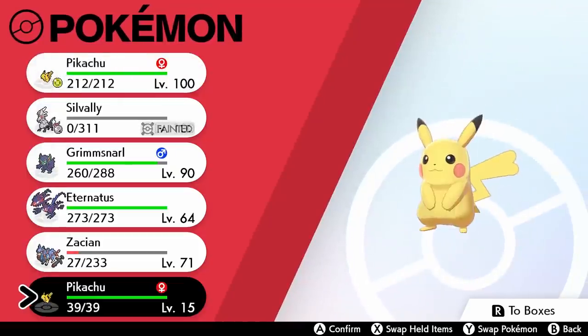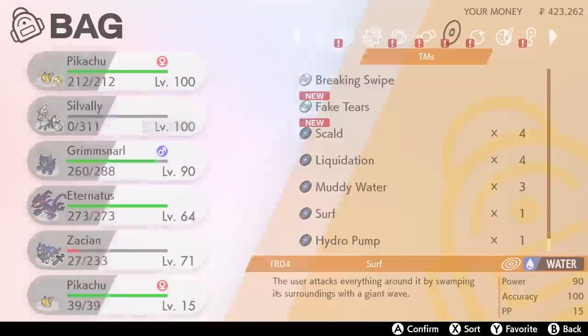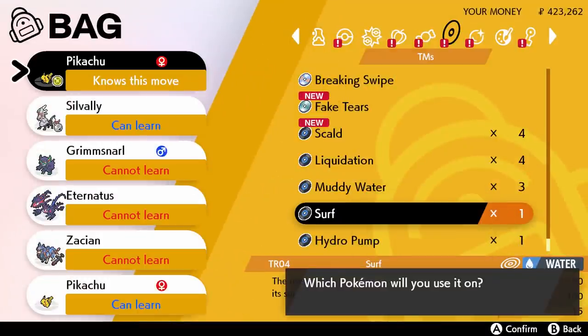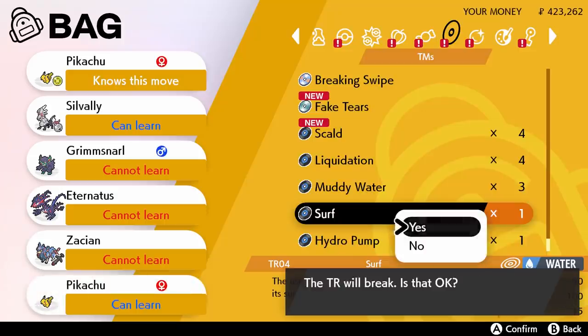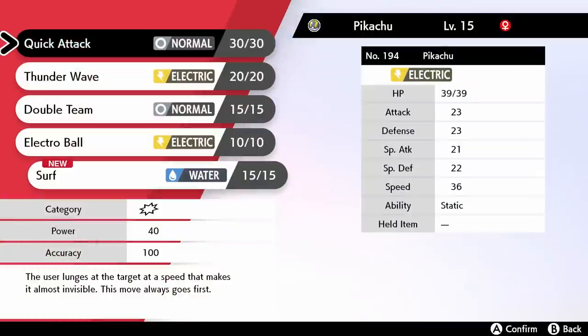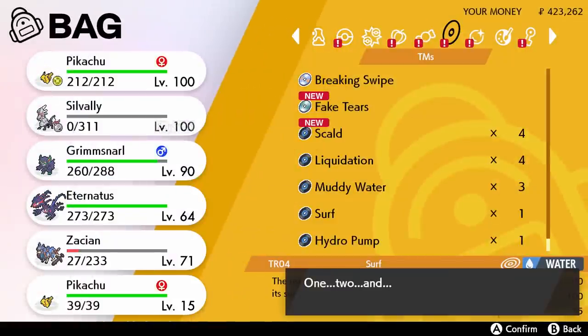Here we just caught our Pikachu on Route 4, and now all we have to do — this is really really simple — is go ahead and teach it the TR for Surf. You'll see it says it can learn Surf, which is kinda different. Surf was a TM and HM in other games, but Pikachu could never learn it that way. In Sword and Shield though, bada-bing bada-boom, we just taught our Pikachu Surf. Just like that.